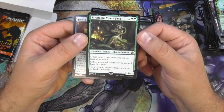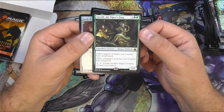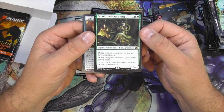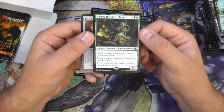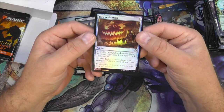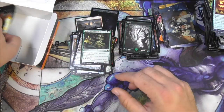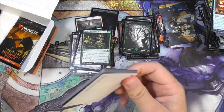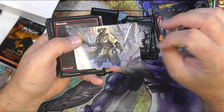Other tapped creatures you control have Death Touch. I think that's got some possibilities with Finn, the Fang Bearer. And then if they're untapped, they get Hexproof. And you can untap another target creature — yeah, I think there's shenanigans to be had there. Jack-O-Lantern and foil — could be something, could be nothing. I'm assuming it's really nothing.